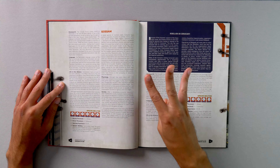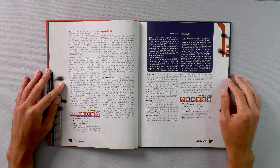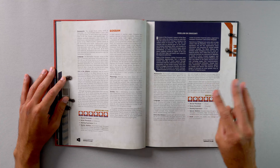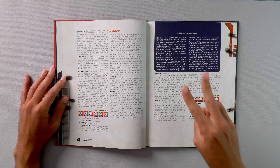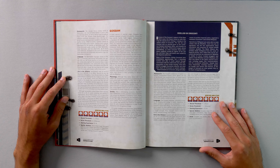Nemoidians begin the game with a 3 in intellect and cunning, a 2 in agility and presence, and a 1 in brawn and willpower. Their wound threshold is 11 plus brawn, and their strain threshold is 9 plus willpower. They only begin the game with 90 XP. The Gossam begin the game with a 3 in cunning, a 1 in brawn, and a 2 in everything else. Their wound threshold is 9 plus brawn, and their strain threshold is 11 plus willpower. They begin the game with 100 XP, one rank in deception, and are considered silhouette 0.